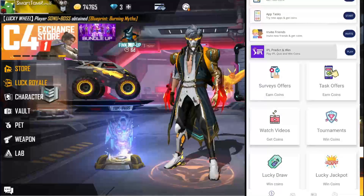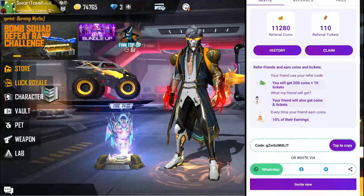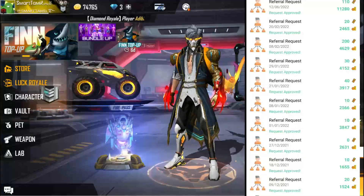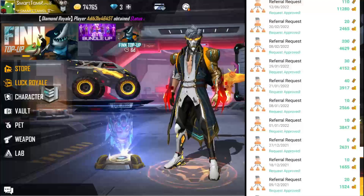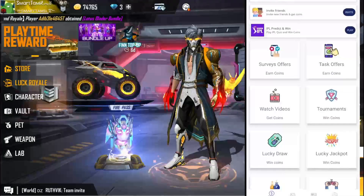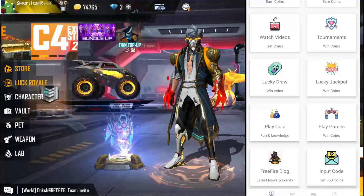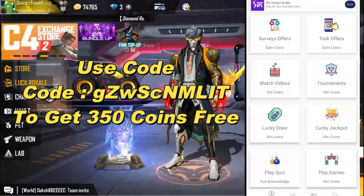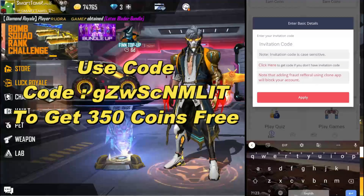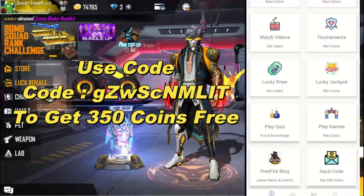If you want to do it, you can usually do it. You can trade coins. Please click the link below in the description. Put the referral code in the description below and follow the link. By clicking the link in the description, you can also get 350 coins as a bonus.